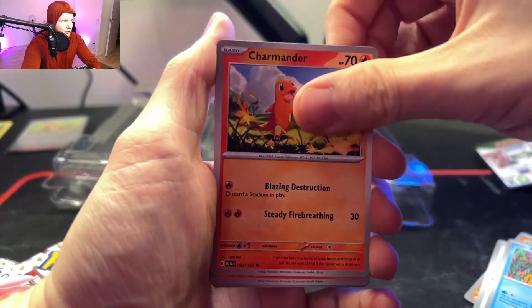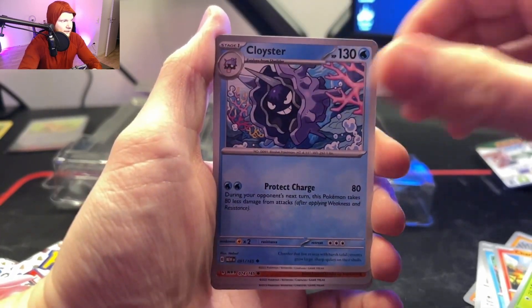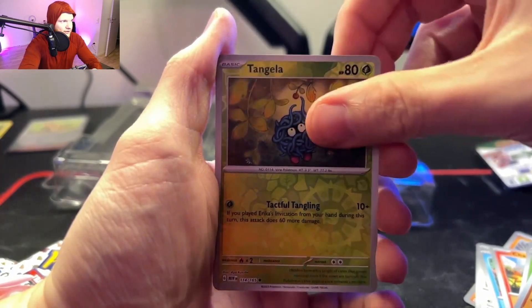Pack one cards: Jigglypuff, Staryu, Charmander, Charmeleon, Parasect, Cloyster. First reverse is a Geodude, second reverse is a Candela.